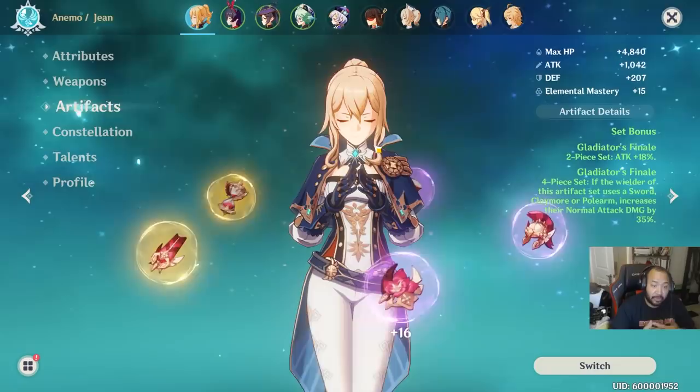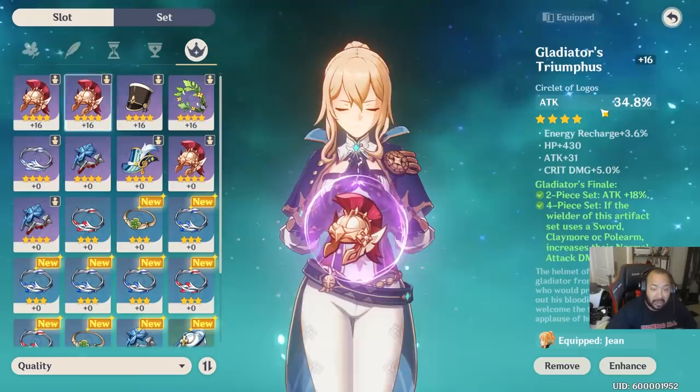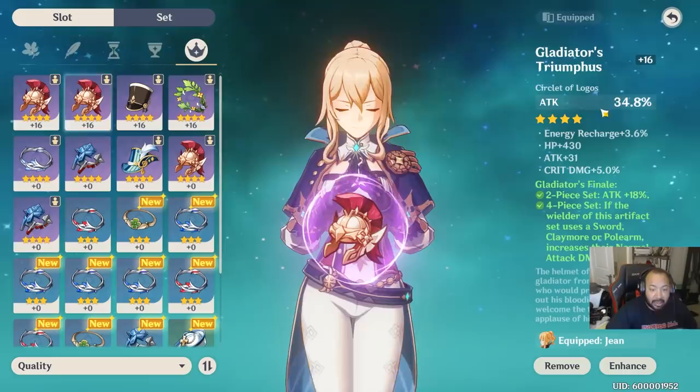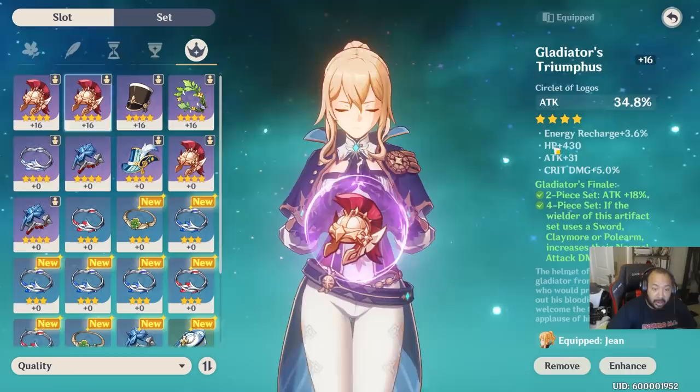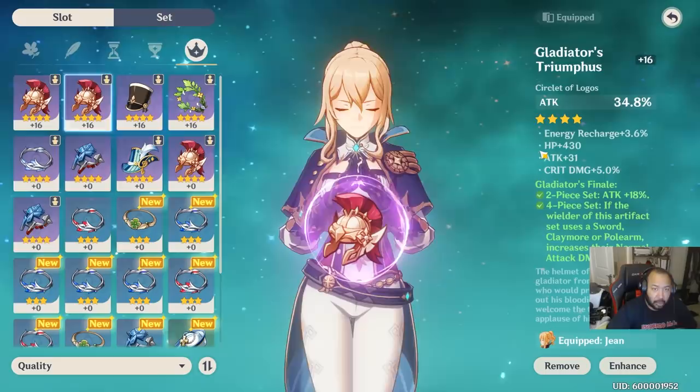Jean has a variety of ways she can be built. Because her ultimate imbues her weapon with Anemo damage, you could go for an Anemo bonus damage build. In terms of stat priority, no matter whether you go attack percent or Anemo bonus damage, the most important stats are: attack percent, crit rate, crit damage, and energy recharge.